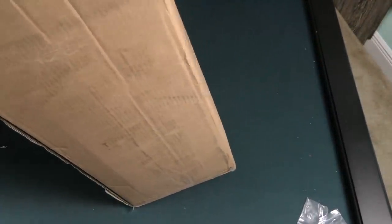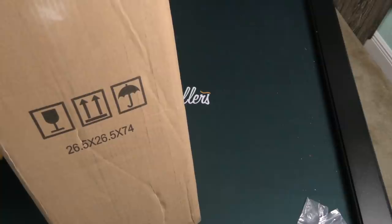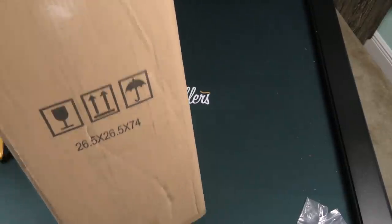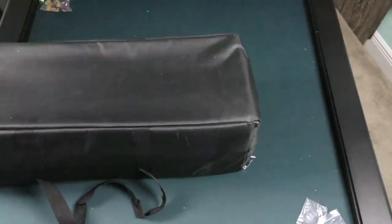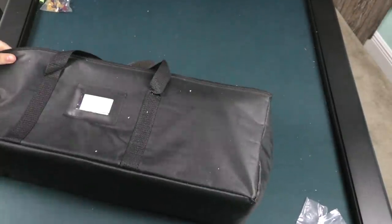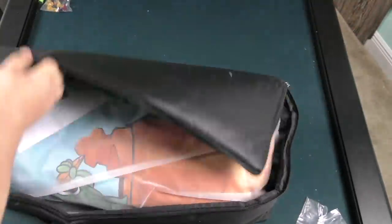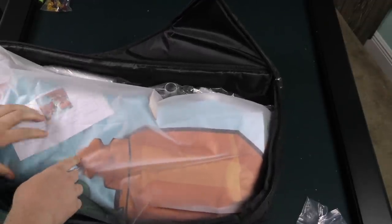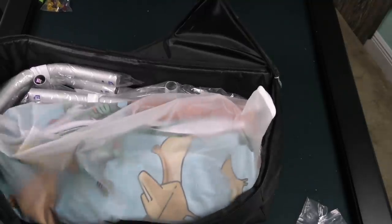We have a gigantic box here — I think I know what's in this one. It's straight from China. Yep, I'm feeling pretty confident. Let's open the zipper — yes! This is the new Dice Tower sign. That is our dinosaur picture from our latest Kickstarter.